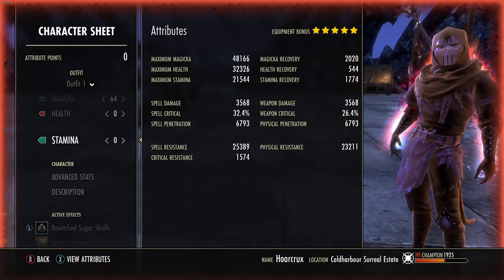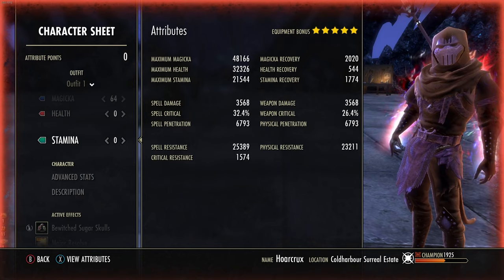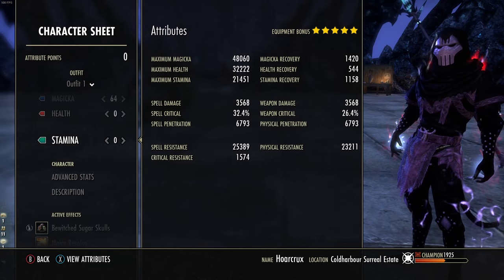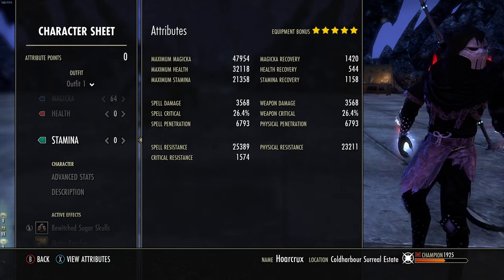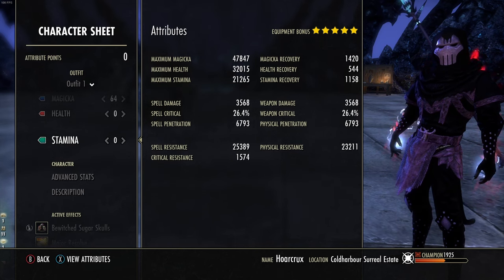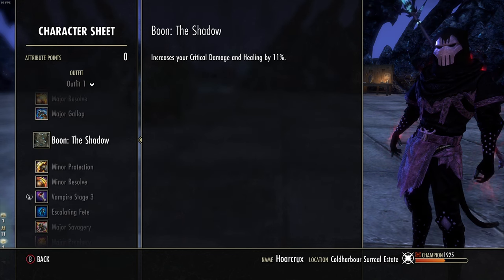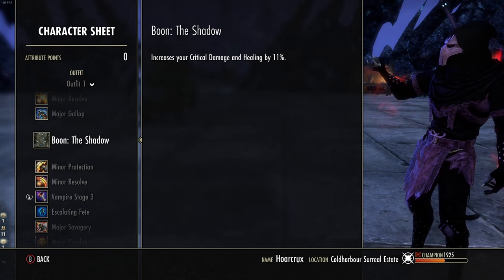Let's hop into the character sheet. We are Khajiit - we've got 2k recoveries, 48k max magicka, a nice juicy health pool, stamina pool, spell damage around 4k. Continuous attack gives about 33 percent crit resist. Spell penetration is a little low but we do have access to minor and major breach on this build to make up for that. Crit resist is 1500, back bar spell and physical resistances are 28k and 27k respectively. This build does have a crit component to it - Khajiit is very important. We're running sugar skulls as our food, we are a vampire stage 3, and we are rocking the Shadow Mundus.